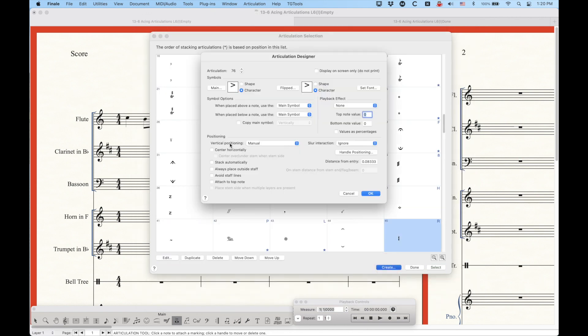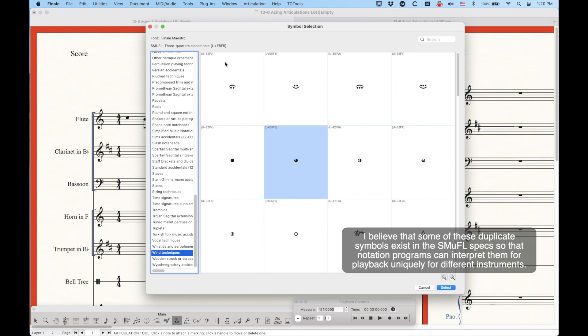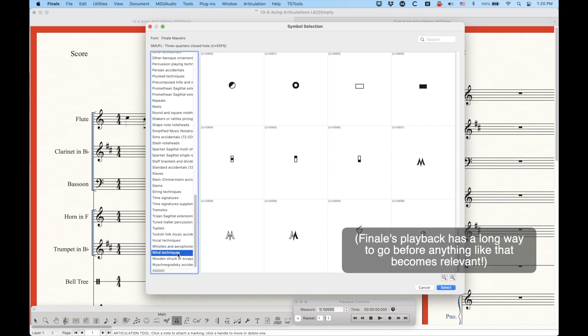There are string techniques with all types of bowings and a whole bunch of different things — half harmonics, over-pressure down bow, and more. There's just a lot of nifty things we didn't have easy access to before, now all within the SMUFL font. There are also vocal techniques — extra things if you need to use these as articulations — and wind techniques, similar to the jeté techniques in strings. We have different types of three-quarter closed hole markings and a bunch of different options for wind techniques as well.